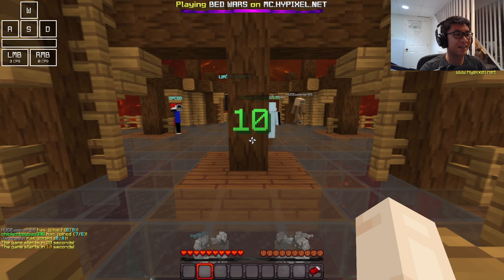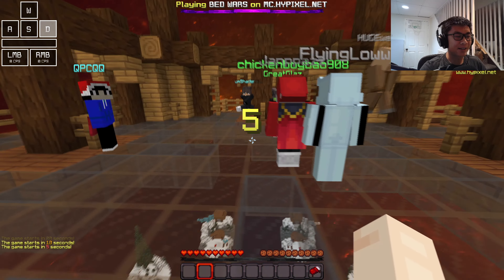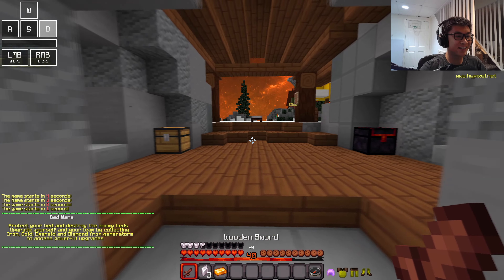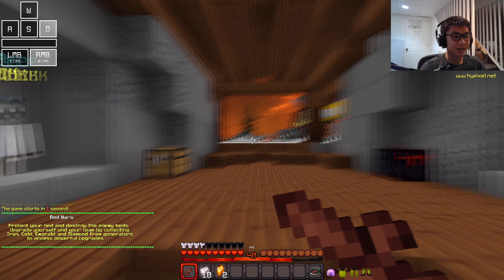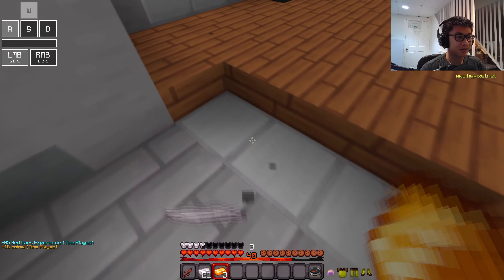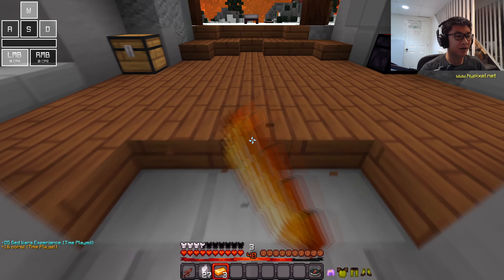Here we are on Skywars. Let me talk about the sky real quick — I made these skies really orange, kind of dark, like a scary Christmas I guess. We got a snowy map, which actually works well. No chest plate, but anyway let's keep going.